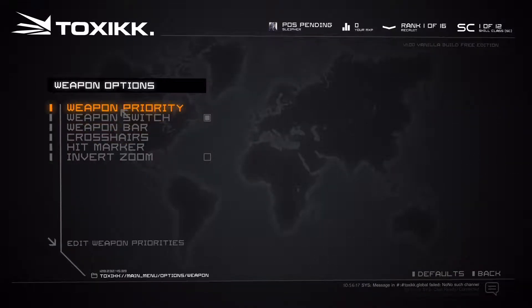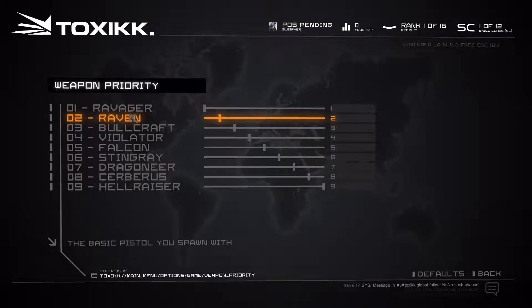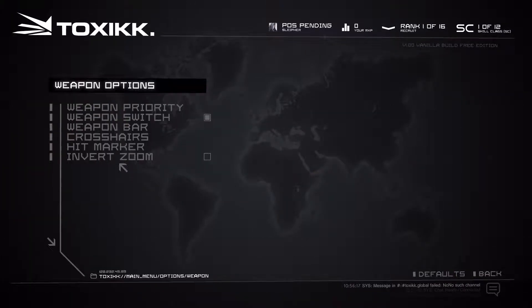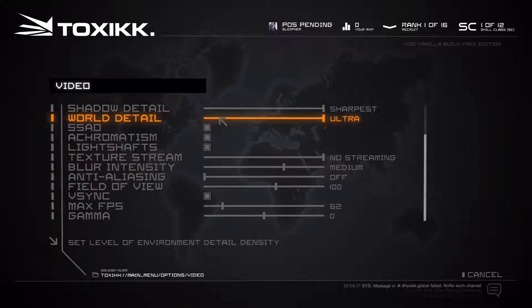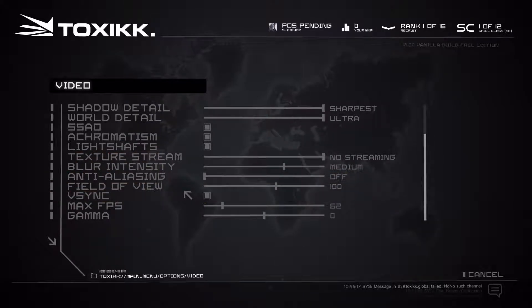Under weapon priorities, you can set which weapon has the highest priority. I guess that means if you have the ravager and you pick up the raven, you automatically equip the raven over the ravager. Same with the hellracer — you automatically equip it no matter what other weapon you're holding when you pick it up. Video settings are pretty straightforward — shadow detail, world details, resolutions. I set the preset to ultra.